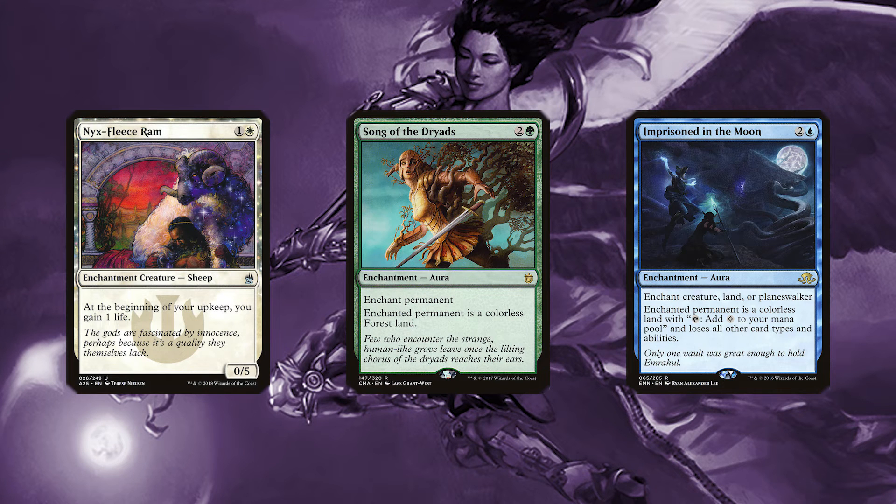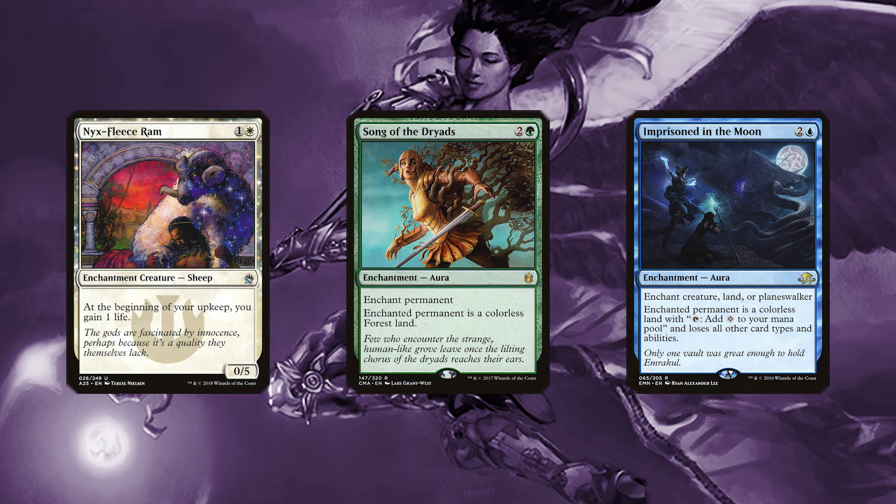Lastly, we don't expect Estrid to stick around very long by herself, so we've added cards like Nyx Fleece Ram, Song of the Dryads, and Imprisoned in the Moon to help protect our commander.